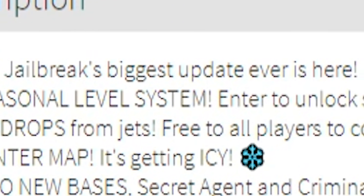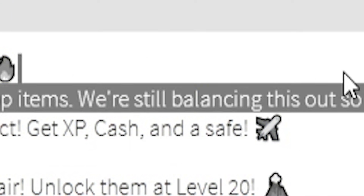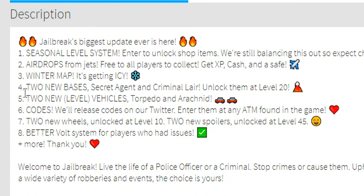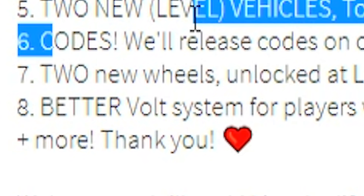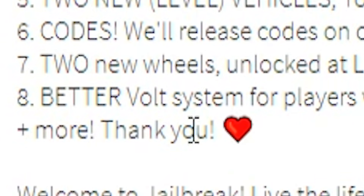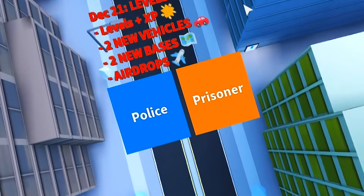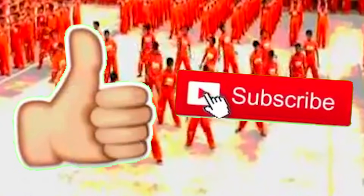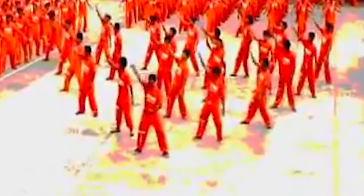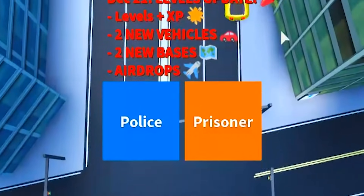We got first a seasonal leveling system to unlock shop items. Airdrops from jets. A new winter map. Two new bases. Two new vehicles — a torpedo and an arachnid. Now there's actually codes for Jailbreak which will be really interesting. Two new wheels and a better volt system plus more. So there is gonna be an absurd amount to check out today. Go ahead and drop a like down below and subscribe if you have not already. If we can make this video hit 10,000 likes that would be really really sick. Alright let's just do this.